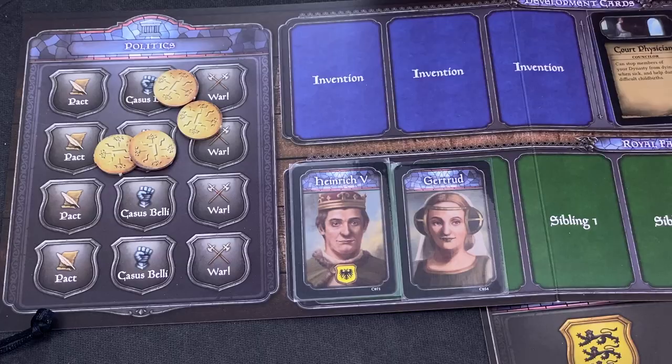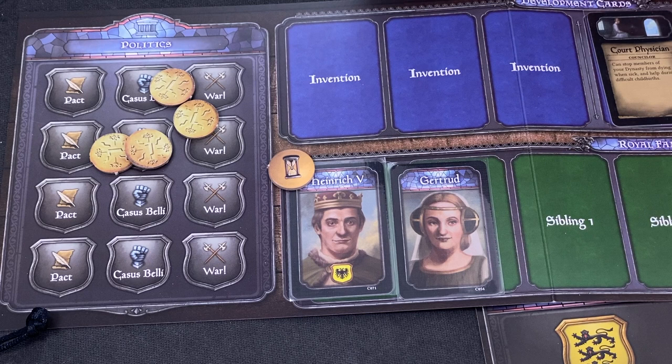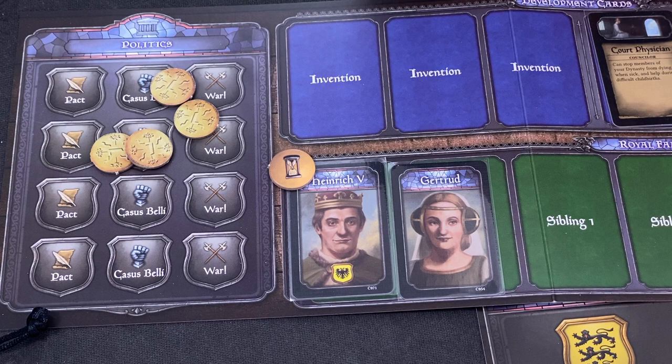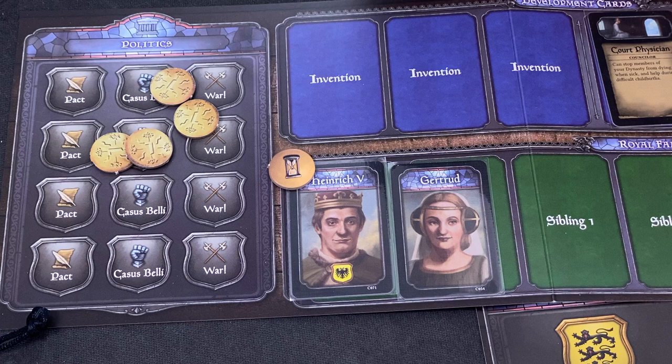We add an age token to each of the kings on the board - only to the kings, not children, spouses, or siblings. I think when you get the third age token you get an extra green trade of your choice, and with the fourth you're dead. There are events which give more age tokens and events which reduce them. For now each king has aged a little bit. They could come closer to being wise at some point, unless they are dead.